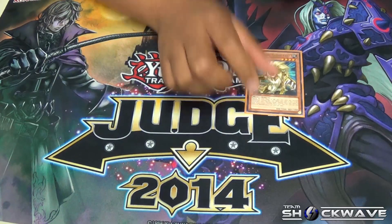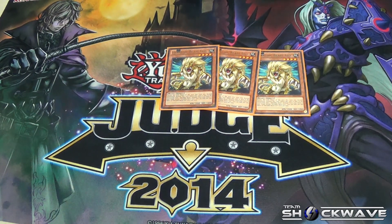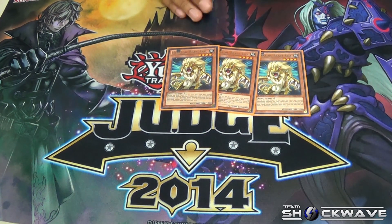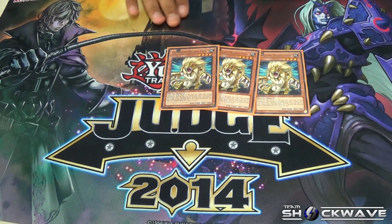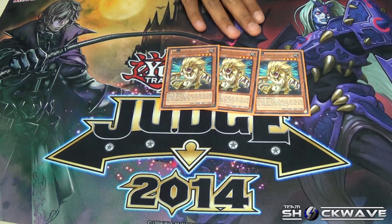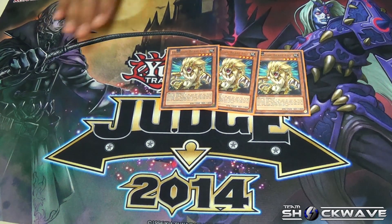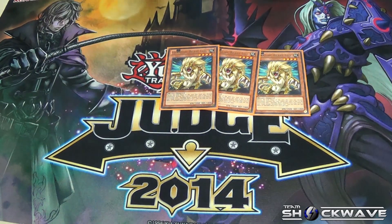So we start off with 3 Leo — pretty much he's the heart of the deck. He searches any heraldic monster, and when he's summoned at the end phase he's destroyed, and you search one heraldic from your deck and add it to hand. The one good thing about him is he can detach as an XYZ material and you still get the search. And also he's a 2,000 beat stick.